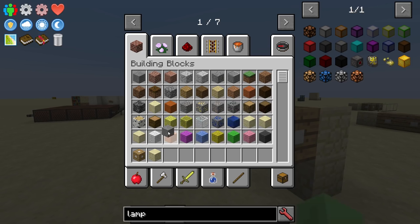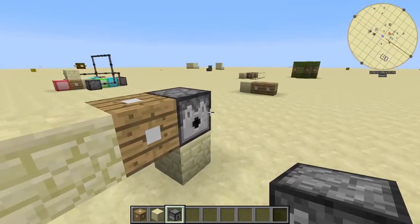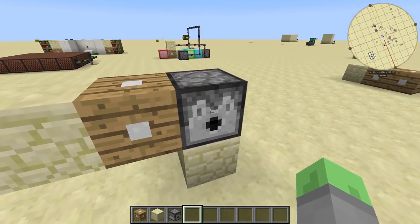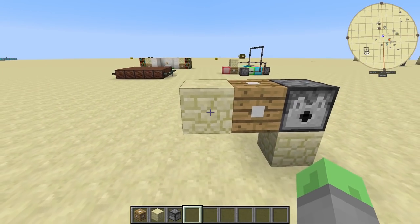And now we can make sure that it's not just switching the blocks out by placing something that has a GUI in that area right there, and even though it looks like there's a dispenser right here, we can right-click on it all day and nothing will happen, but if we right-click over here, we can see that the dispenser GUI pops up.